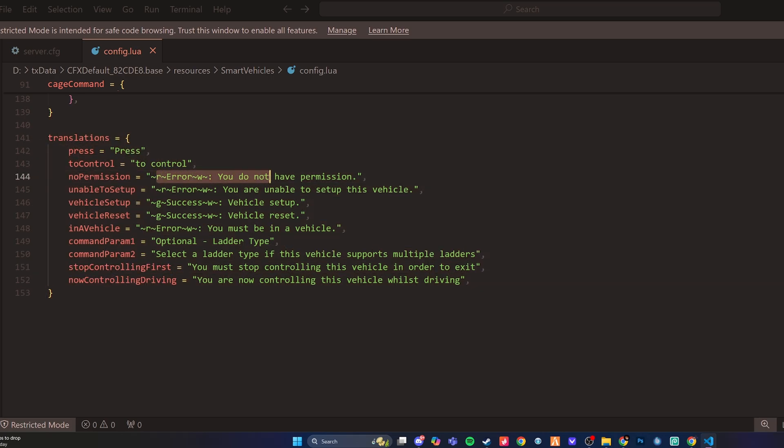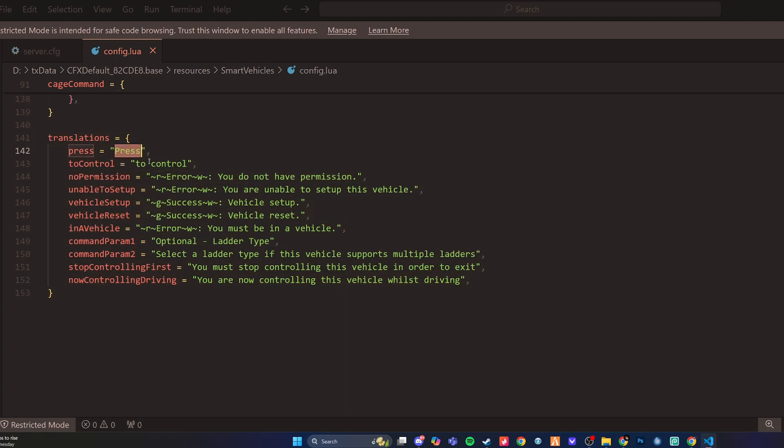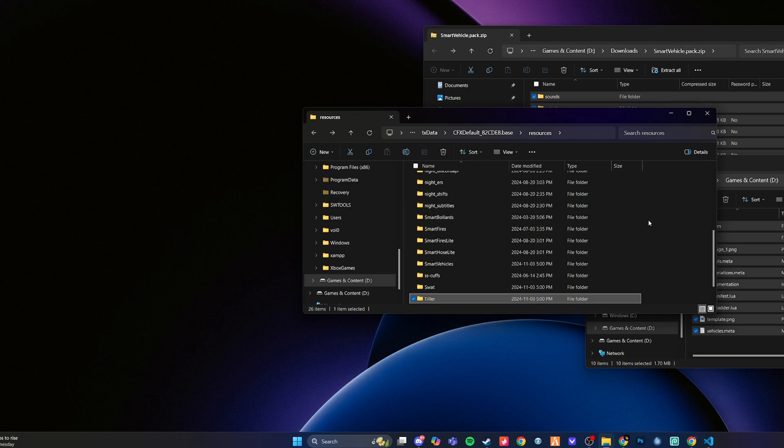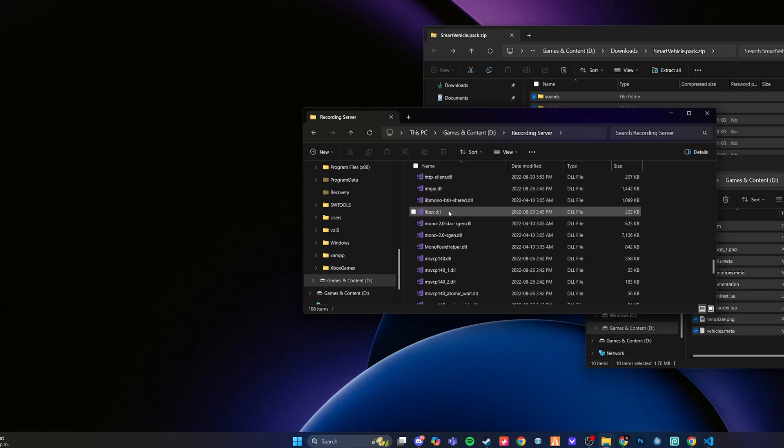You can go ahead and change whatever you would like. If there's no permission, you can change that notification. You can change it to any language — just run it through ChatGPT and ask it to change what's in the quotations, and it will do it effortlessly for your community. That covers the configuration of the smart ladders and smart vehicle resource. Everything else starts by default — the only thing you need to configure is the smart vehicles or smart ladders. All right, let's start our server and jump in game and see what it looks like.